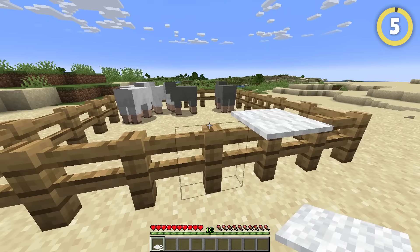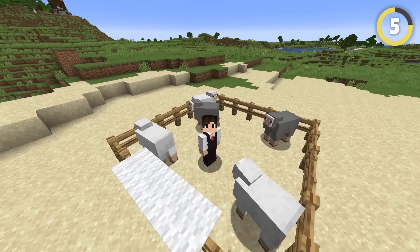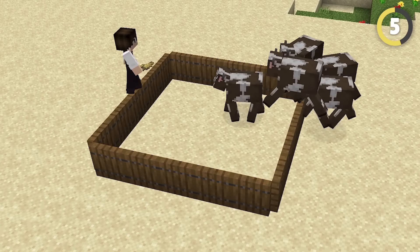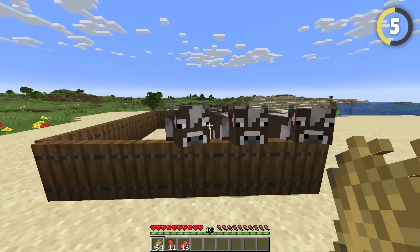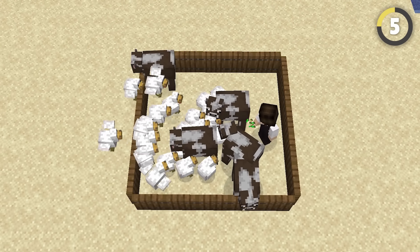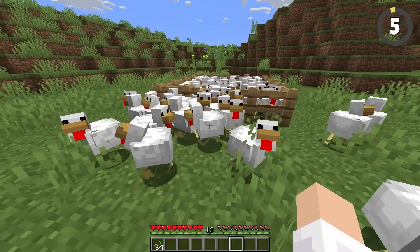Putting carpets on top of fences lets you jump over them while keeping animals in. But there's an even better way of doing this — animals can jump over trapdoors just fine going one way, but if they try to leave, they walk straight into them. This makes it 100 times easier to collect animals and get in and out of your pen without a thousand chickens escaping through the gate.